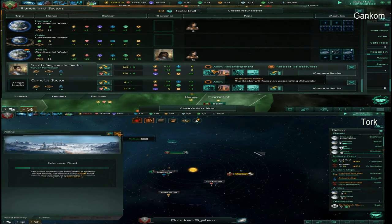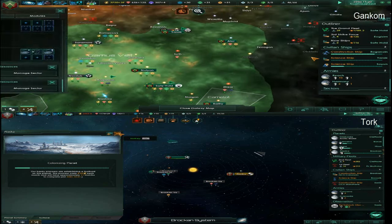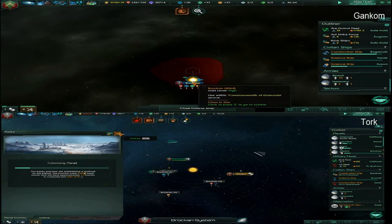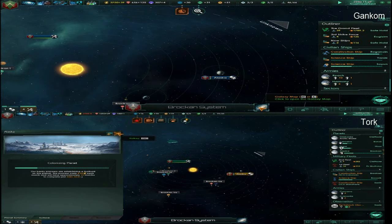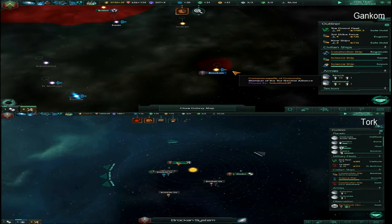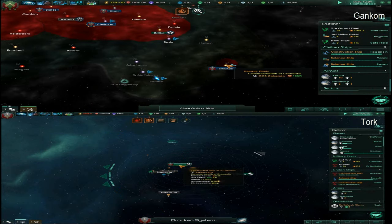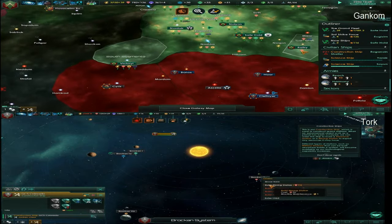I'm colonizing a third planet way out in the Outer Rim, and it's an Arctic planet — can you guess what the name of it is? It's named after a certain place on Earth. It's Alaska. I found it. Yeah, you went real far out there on the rim — that's about as far as you can go. I was just thinking with that construction ship — let's see here, what can I do? Mining station.